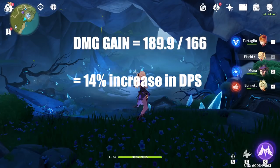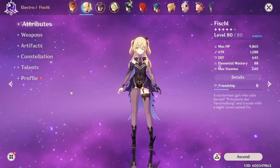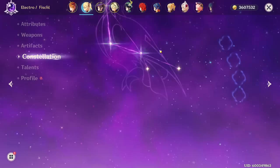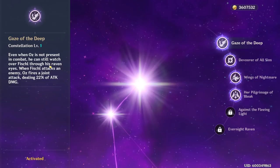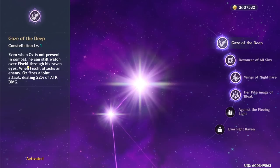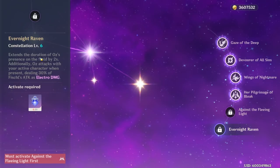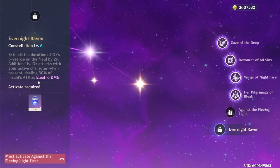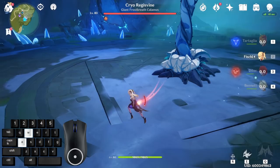However, this does not factor in procs. This brings us into an interesting topic of hit counting — simply how many hits you are able to score within a certain time limit, regardless of the damage each hit does. This is important because with Constellation 1 Fischl, when Oz is not on the field, Oz will fire a joint attack every time Fischl attacks. This just counts how many times Fischl is attacking, not how much damage each shot does. This is the same for Constellation 6 Fischl, where Oz will attack whenever the current character attacks, dealing 30% of Fischl's attack damage as electro damage. So the more hits you are able to score, the more Oz will attack.